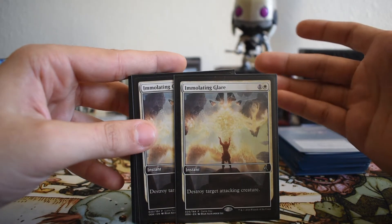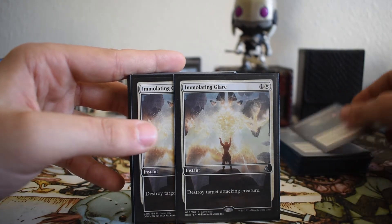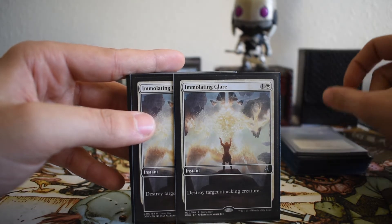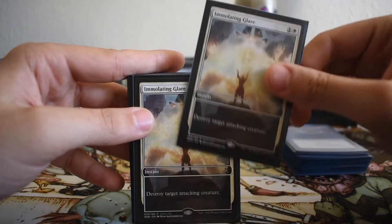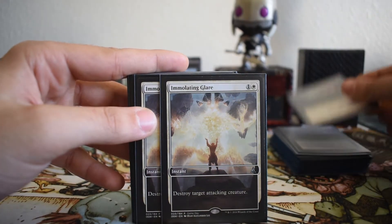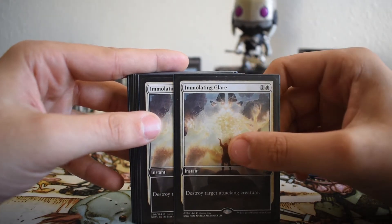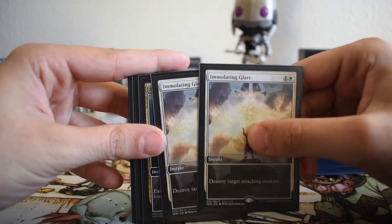Embalmer's Tools — I don't particularly like it too much, but it is efficient removal and it can help us keep a hand that might otherwise seem sketchy. If you have one black and one white, you might think the only removal you have is Grasp, but if you have Embalmer's Tools plus one black and one white, you might keep the hand. It gives us different removal options at only two mana. Since we're not running red, we don't have access to cheaper one-mana removals like Magma Spray or Shock.